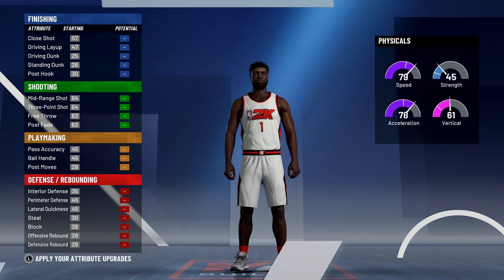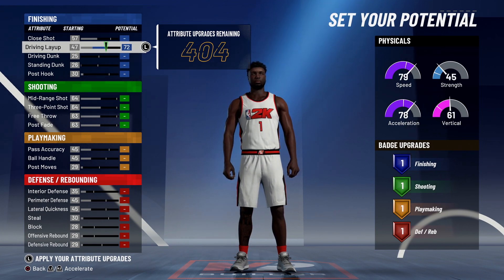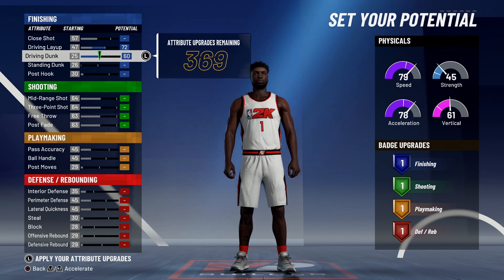For the physical profile we need speed because we're already going to be a sharp and we're going to need as much speed as we can get. For finishing, I've seen a lot of people make this build with no driving layup — I'm putting driving layup on this build. We're going to do both of these right here.